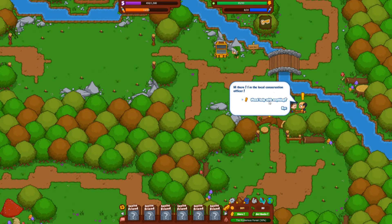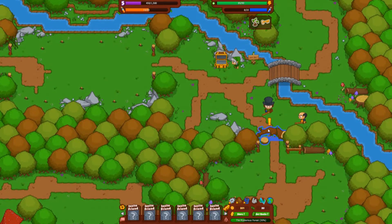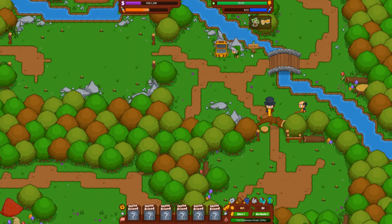We meet the local conservation officer, who asks us to find saplings in nearby bushes so there's a new generation of trees to replace the ones cut down by logging. Another new feature of Bushwhacker 2 is obstacles — this log blocks our path and requires friends to help move it. You can invite friends, but if you don't have enough after two days, you can use the 'fill the spot' option and get a free helper every twenty hours. If you don't have friends on the game, you just have to wait a little longer.